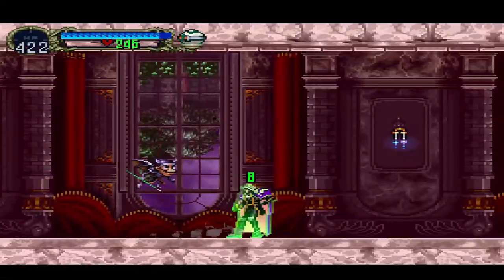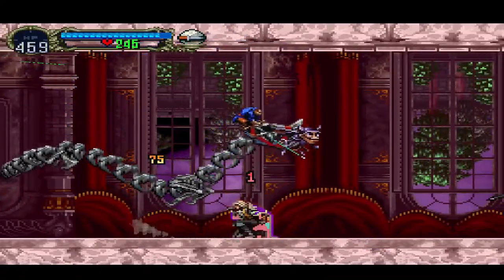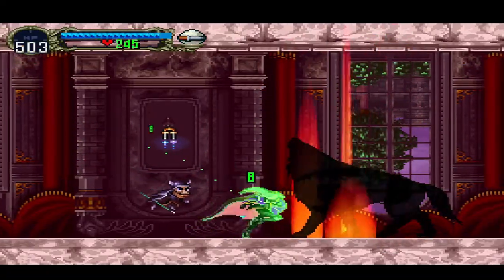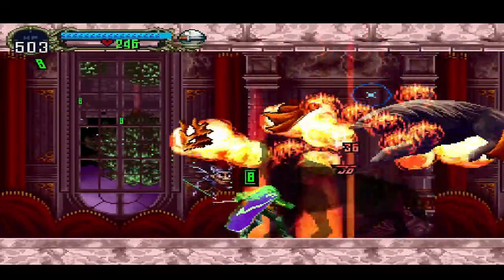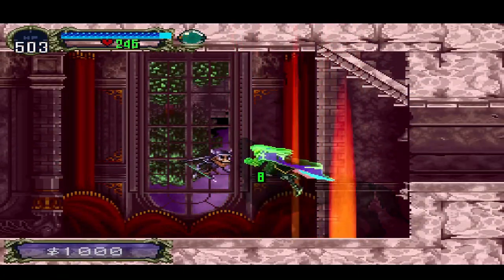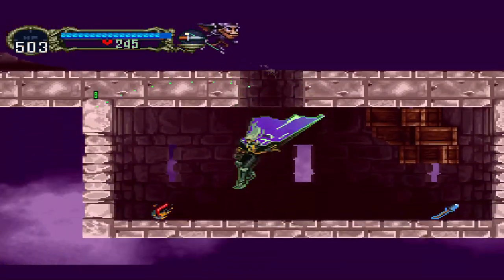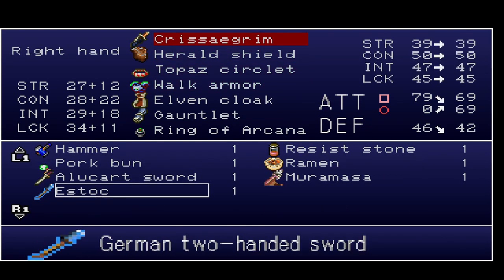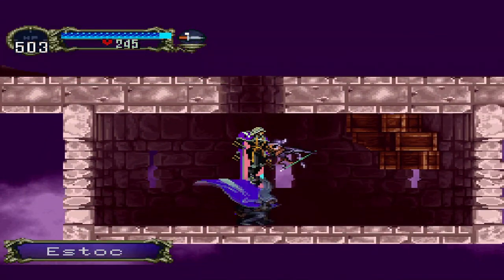This guy usually drops the terminals, but not in the randomizer obviously. Oh, luckily he chose not to attack. He's taking a lot of hits to kill. Oh, he drops a thousand gold — that's actually a very interesting drop. A stock — I've never seen that model before in my life. Muramasa and stock. Nothing too crazy.